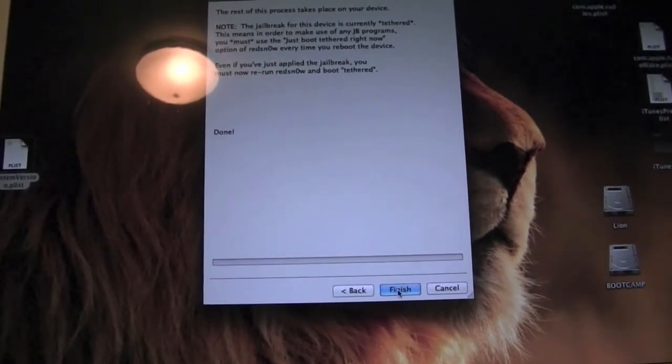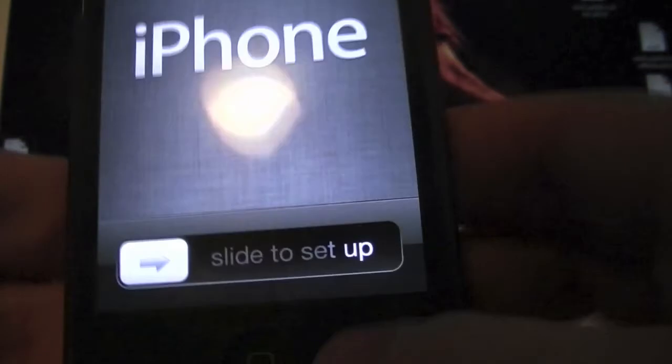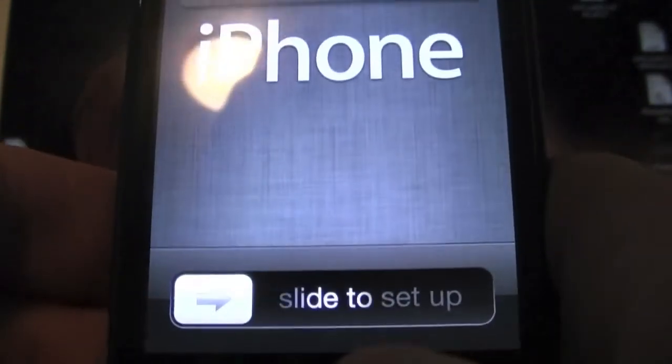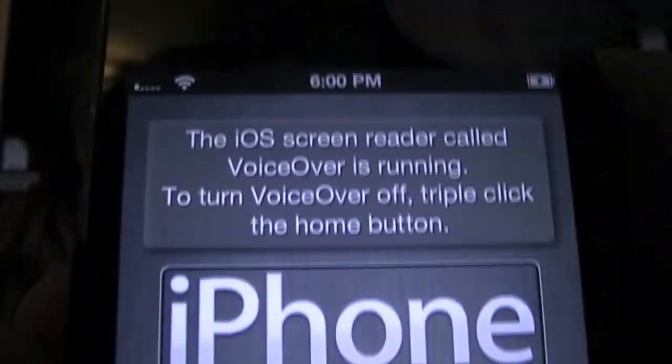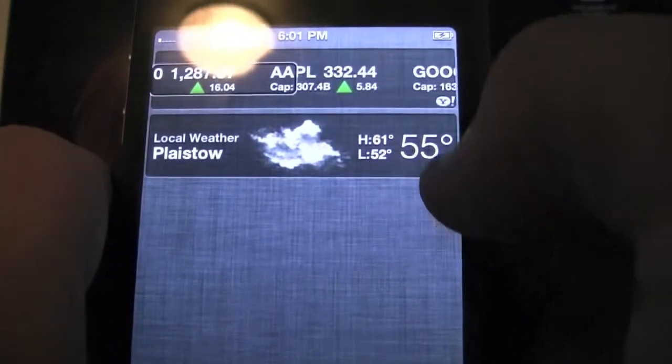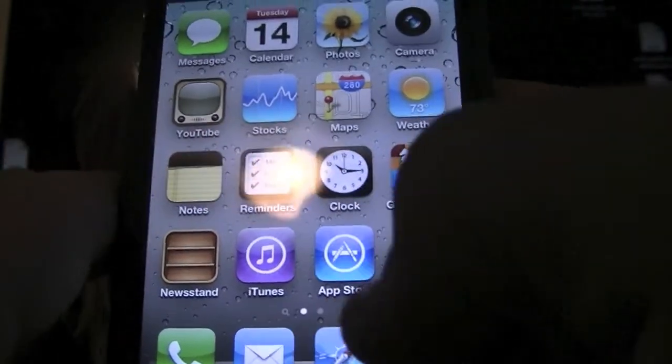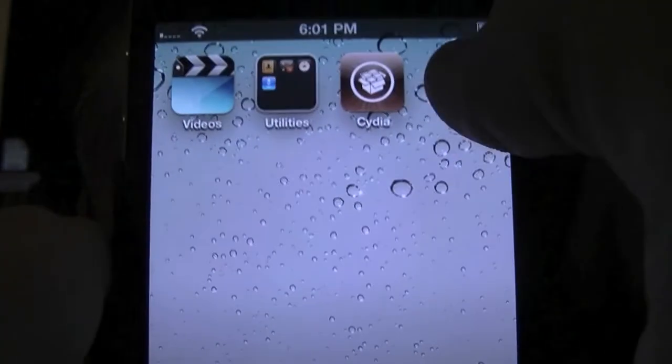So our device is rebooted. You're going to want to access the springboard: triple click the home button, click the time up there, drag down, then go ahead and double click on the Y logo. Hit the home button once, then triple click again. VoiceOver is now off, and as you'll see, we have Cydia. It opened successfully. Now go ahead and download the program iPhone Explorer and open that up.